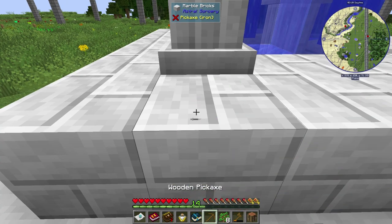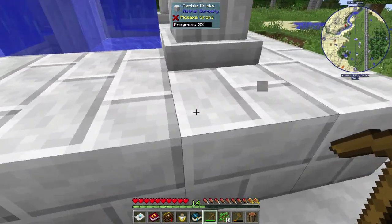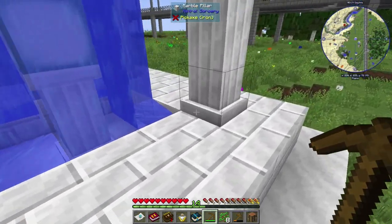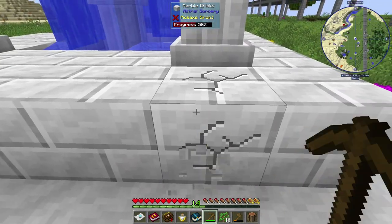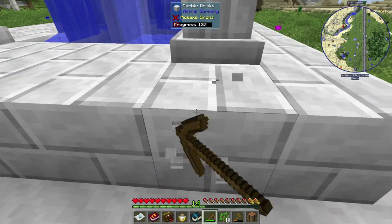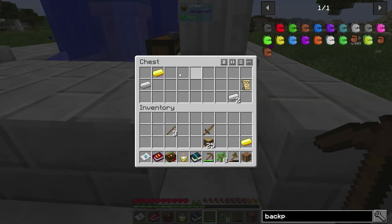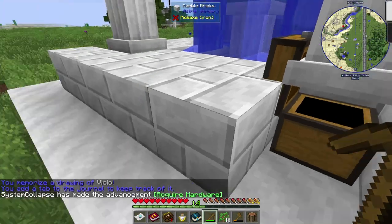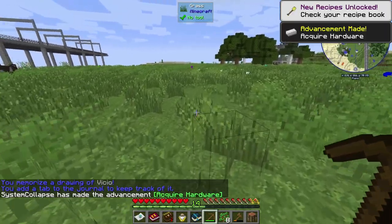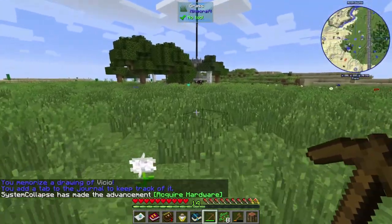1.12 is actually really cool — it has a lot more stuff than 1.10. I think it's Hellfire PvP who stopped adding things to 1.10. Same goes for Embers, because Embers is in this pack, and 1.10 Embers is not the same as 1.12 Embers — there's a lot more content. So it's kind of cool. We'll probably check that stuff out at some point.